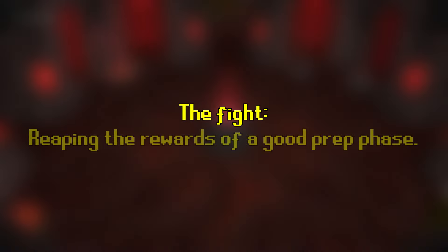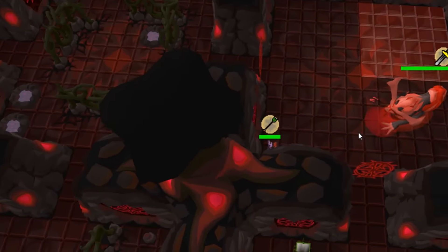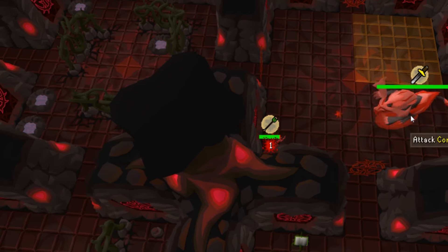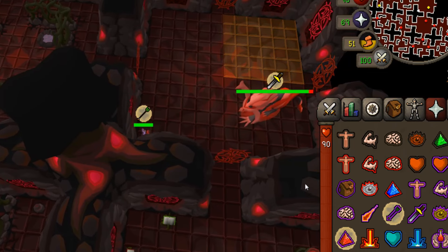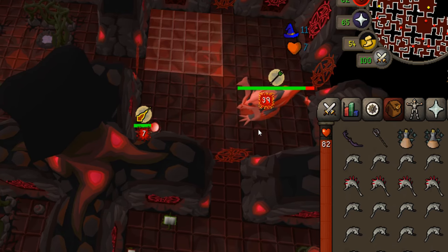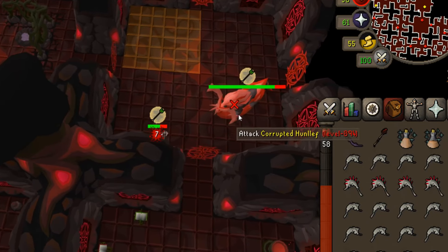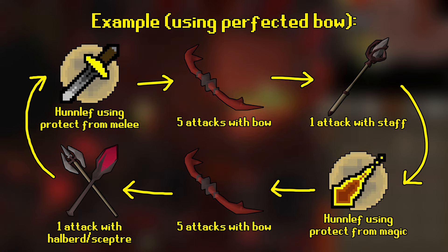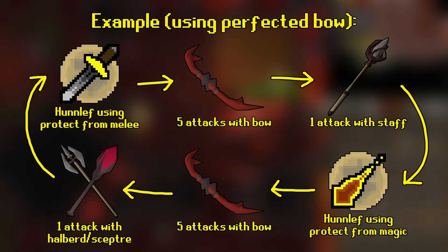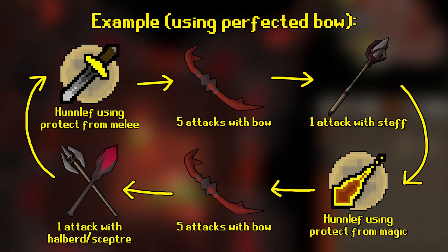Now it's time to talk about the fight itself. Having tier 2 armor really helps with survivability, since in addition to lowering the Hunyiff's max hit against you, it also provides better defensive bonuses which means a higher chance to get hit a 0. If the Hunyiff is standing against one of the walls, I really recommend running to the opposite corner in order to pull him off the wall and give you space behind him to maneuver later in the fight. The 5-to-1 method essentially exploits how the Hunyiff's protection prayer mechanic works — he'll change protection prayers every 6th time you attack him with a style that he's not praying against. We'll take advantage of this by attacking with our perfected weapon 5 times, and then switching to one of our other weapons for the 6th attack, making him never pray against the style we have a perfected weapon for. For example, if I have a perfected bow and the Hunyiff is starting the fight by praying melee, I'm going to attack him 5 times with a bow, and then once with my staff. He will then be praying magic, and I'm going to attack him again 5 times with a bow, and then with my halberd. You repeat this pattern up until the end of the fight.